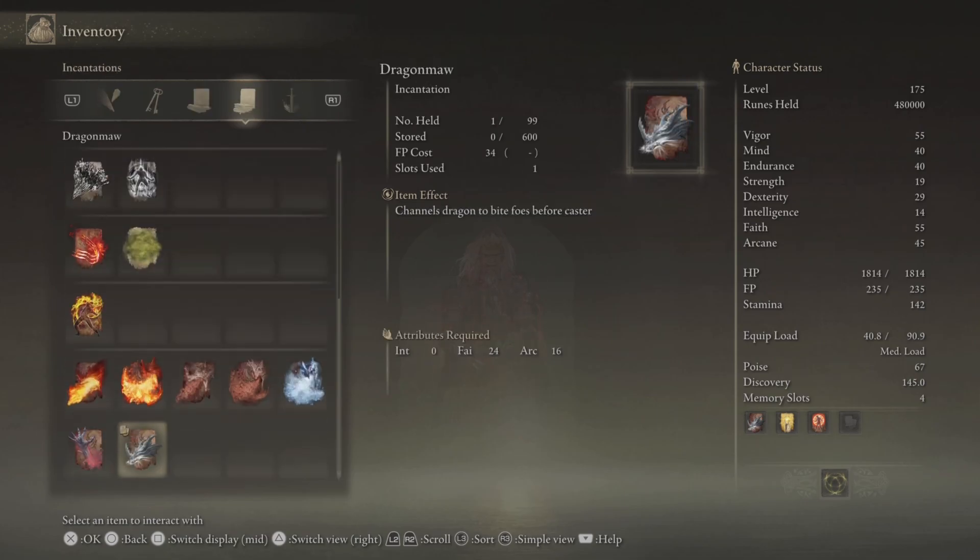It is a Dragon Communion Incantation and you need 24 points in Faith and 16 points in Arcane to be able to use it.